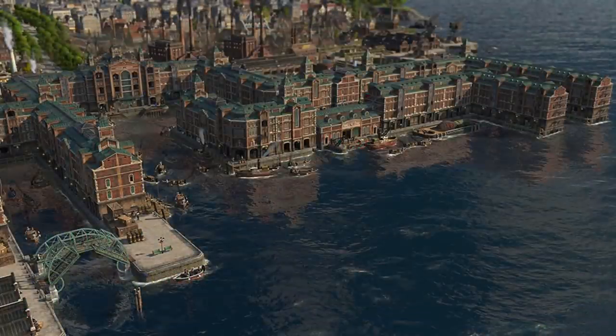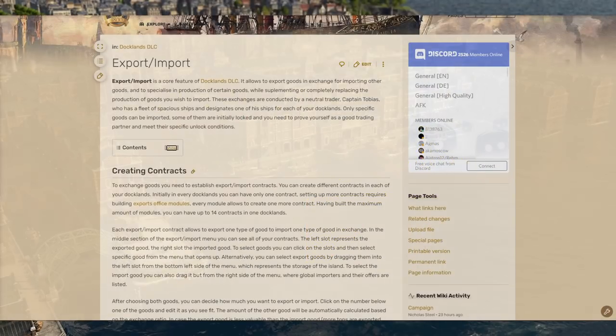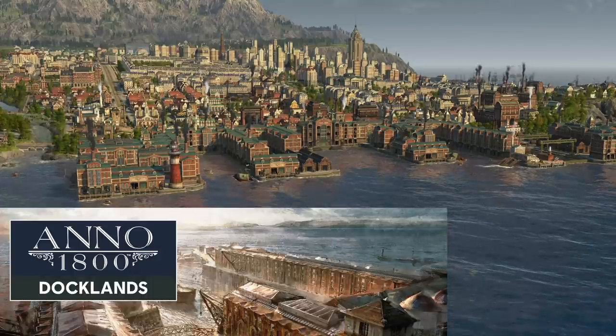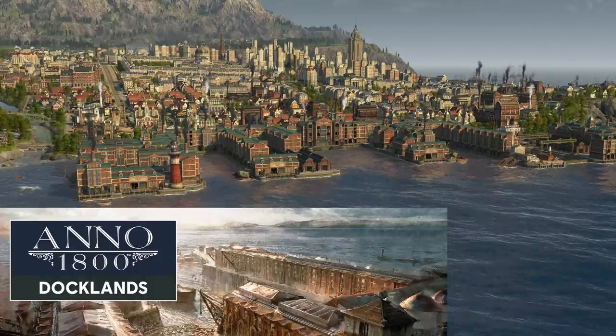Just about everything else can be imported at varying ratios for exports. I'm not going to get into all the ratios and how it works — there are guides about that, I have a guide about that linked down in the description, and you can also check the wiki. Docklands is extremely powerful. The game-changing mechanics of it cannot be understated, and that is why it is one of my top three DLCs that I think every player should get.